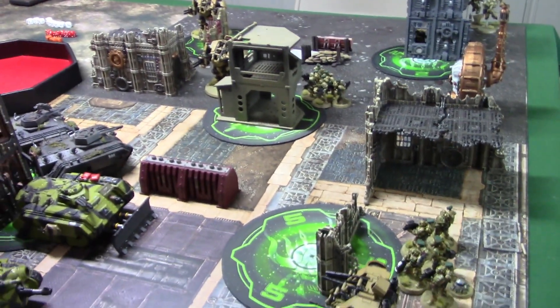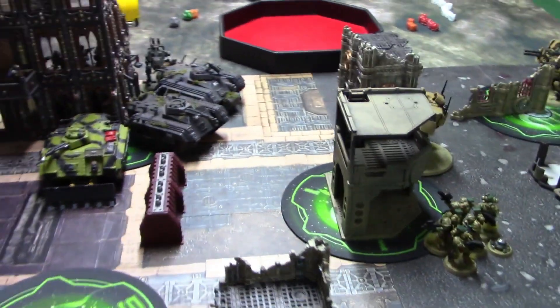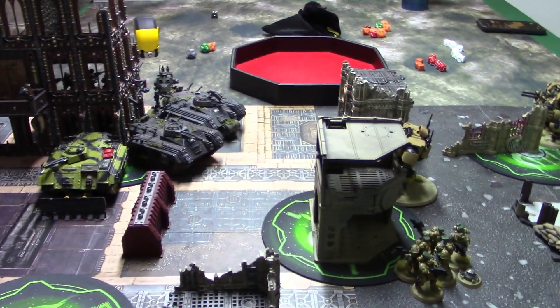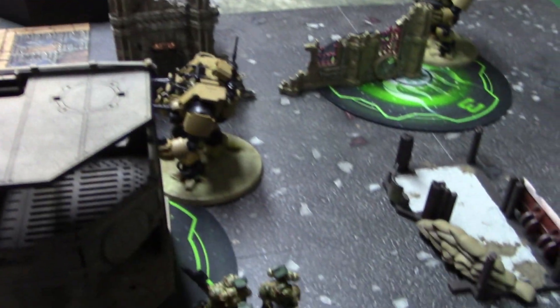Today we have an awesome 1000 point battle of two gun lines, more or less - the Astra Militarum versus the Raven Guard. The mission is Rise of the Machine Spirit, and we both have really machine spirit heavy armies, actually. Yours are a bit heavier - well, not heavy, thick. There's a big difference between the two. Mine are just exoskeletons.